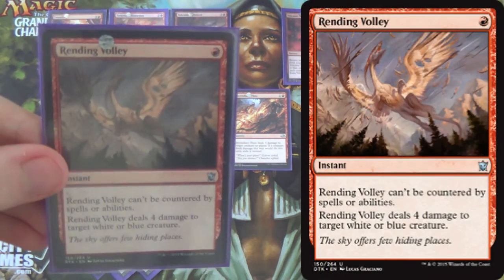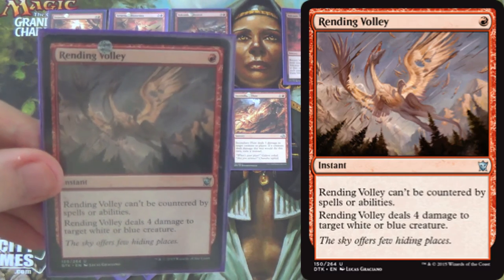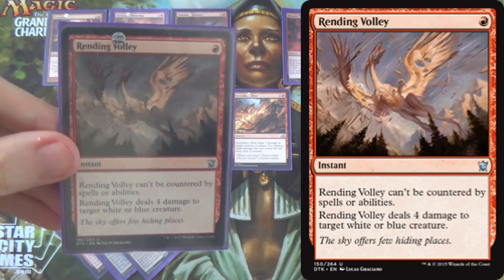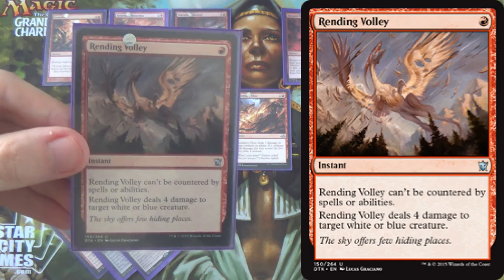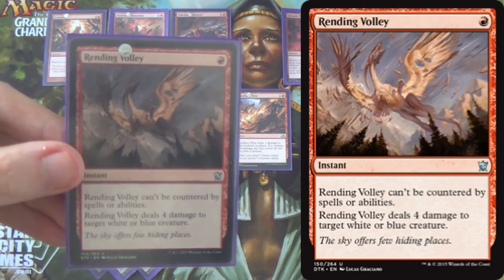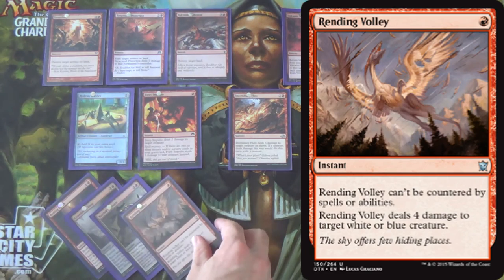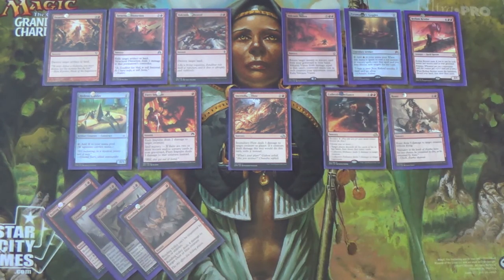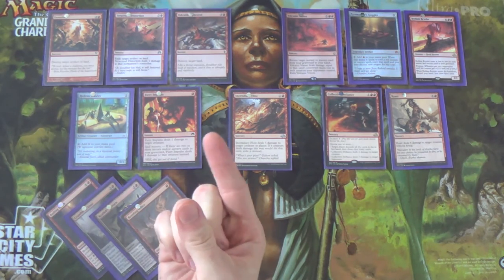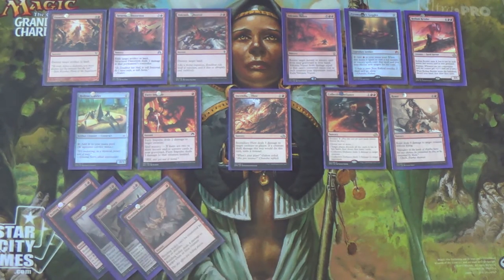To round out the sideboard, we have two Rending Volleys, specifically for Archangel Avacyn. It can also hit miscellaneous threats like Shambling Vent, and you can bring it in against Reflector Mage decks. So to confirm the numbers: three Bedlam Revelers, one Boiling Earth, one Crumble to Dust, four Galvanic Bombardments, four Kozilek's Returns, and two Rending Volleys — 15 cards in the sideboard.